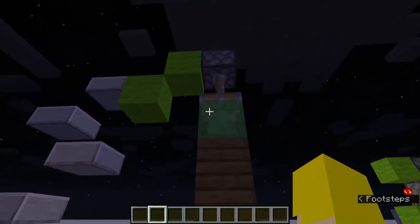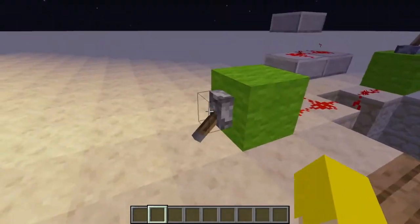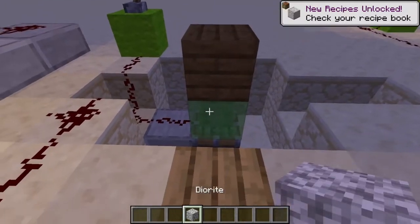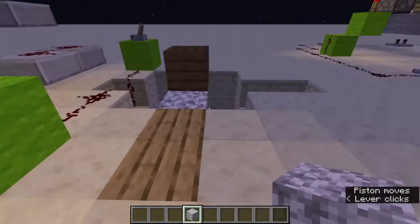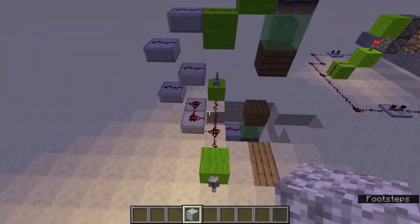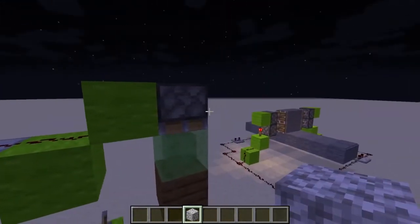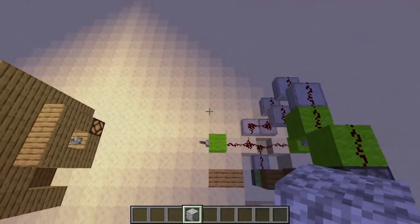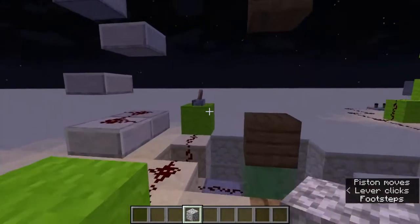It's basically slime blocks connected up which pick up these pistons. I did find that the slime blocks would pick up any block if I put one there — the redstone would pick up the block as well — so I couldn't actually have a door. It's basically a slight variation of this system: redstone on the slabs connects up to that piston, which connects to the next and can be turned on and off by the switch.